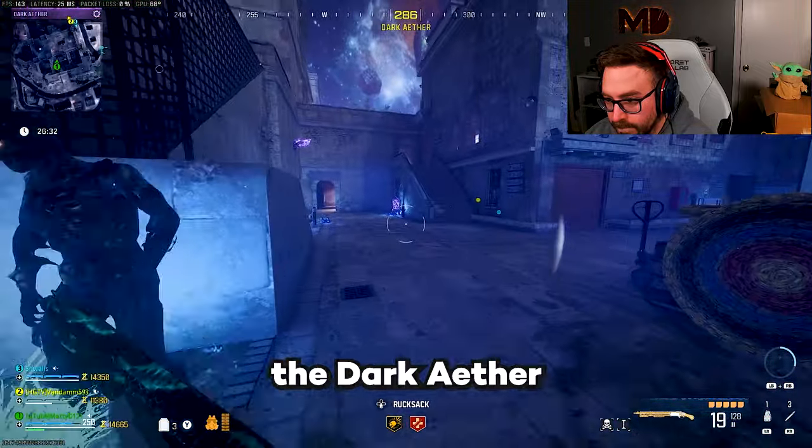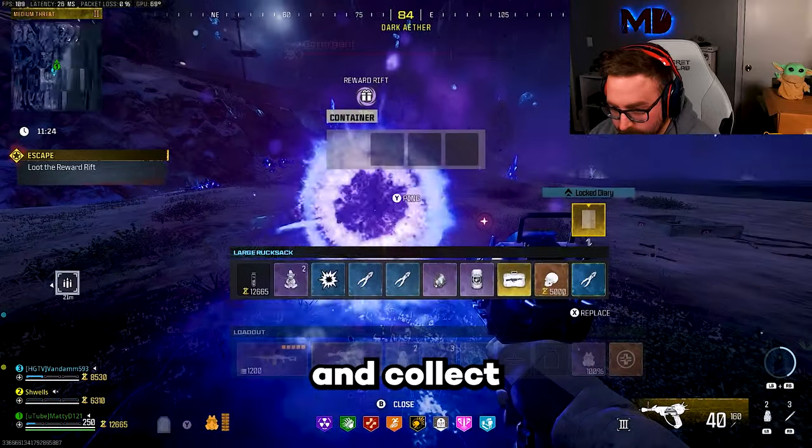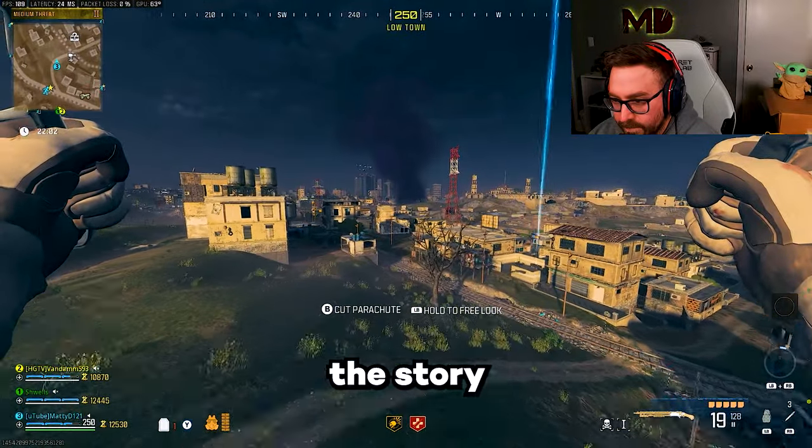Here's what you need to do in order to unlock the Dark Aether permanently. Complete the Act 4 story mission and collect the Diary reward. After completing the story mission,